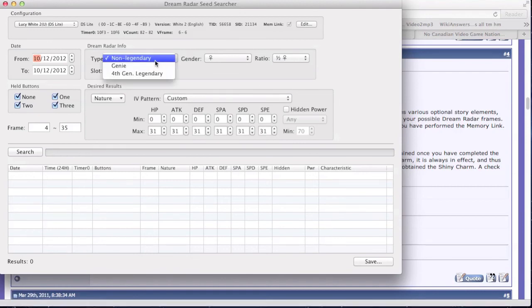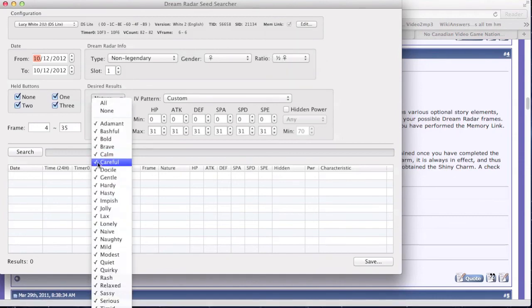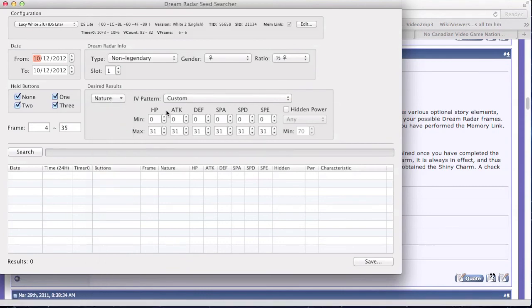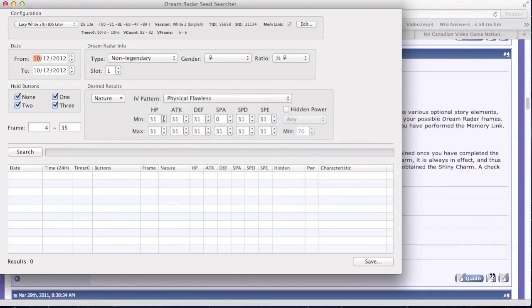Here's the big bread and butter — Dream Radar Info. There's non-legendary, Genies (Therian forms), and 4th Gen legendaries: Dialga, Palkia, and Giratina. Gender is also important — it determines PID. You can leave it female most of the time since most Dream Radar Pokemon are female. Make sure to put in the right gender ratio; Riolu is half male. Since I said Adamant, I'll set nature to Adamant. For IVs, the dropdown menu covers what you'd want — I'll go physical flawless and hit Search.